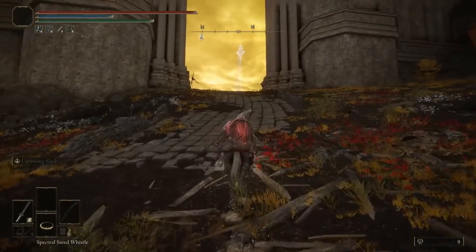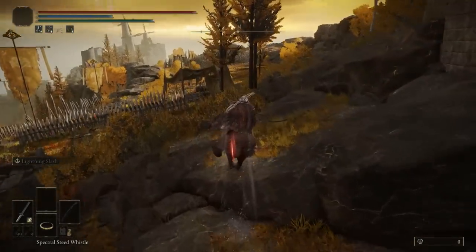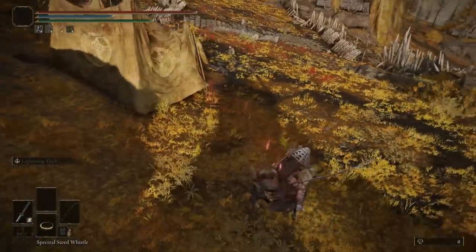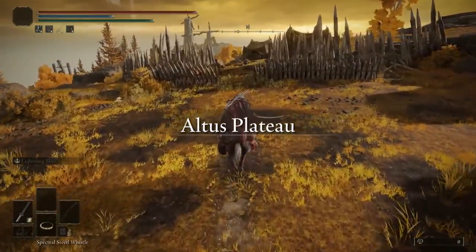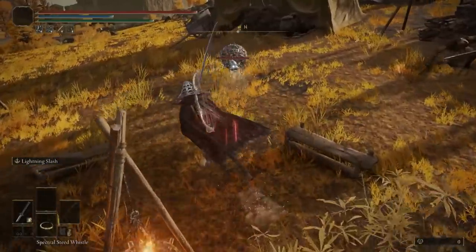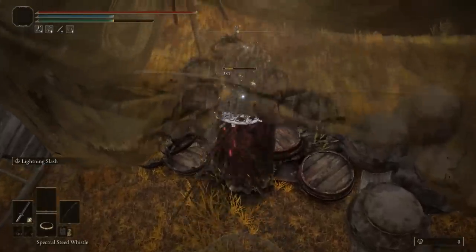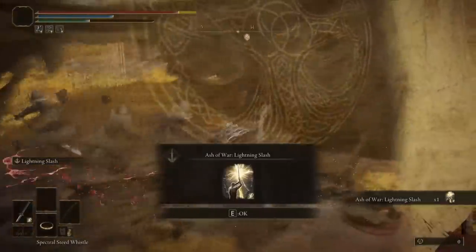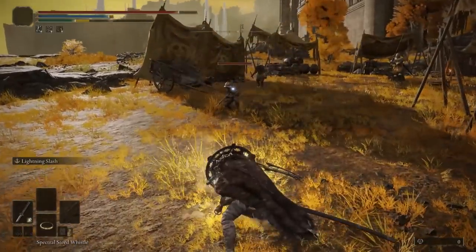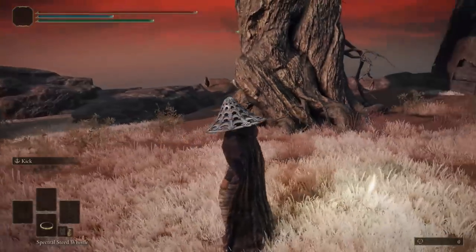Head over towards the Lost Grace you can see on the map — this is specifically Outer Wall Battleground. Head north from this Lost Grace and you should notice a camp in the distance. Go straight forward. Inside this camp is going to be a Silver Scarab. Once you take out the Scarab, you will be rewarded with an Ashes of War that works great combined with a variety of different weapons. This will be Lightning Slash and I highly recommend picking this up. You can mix it up with a Bleed build if you'd like, so don't feel pressured into using just Lightning Strike.